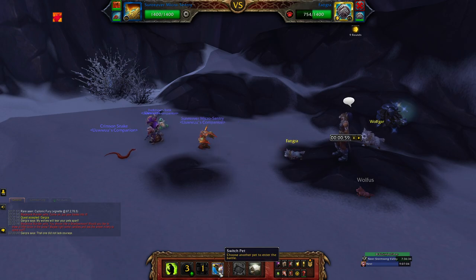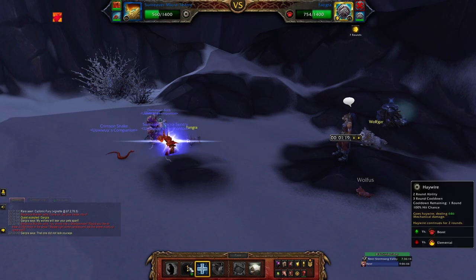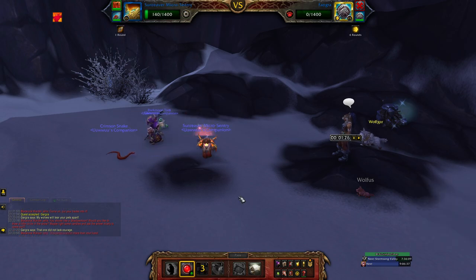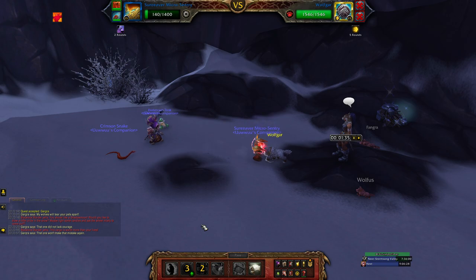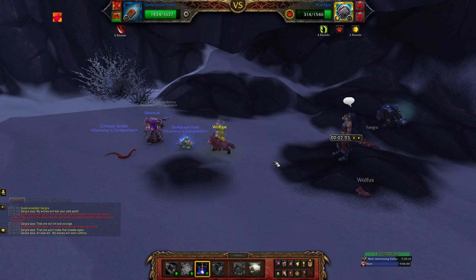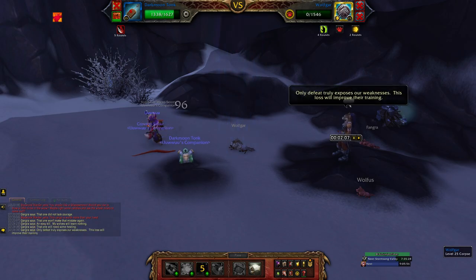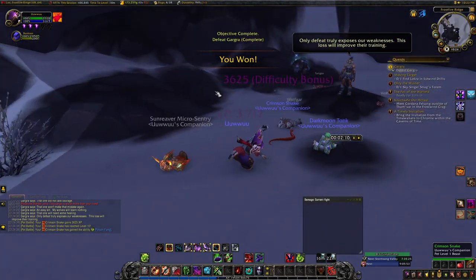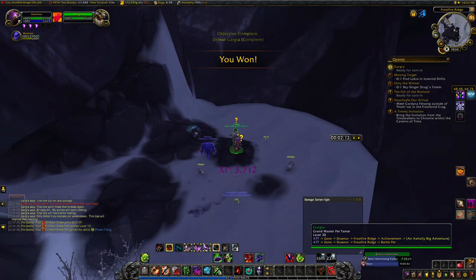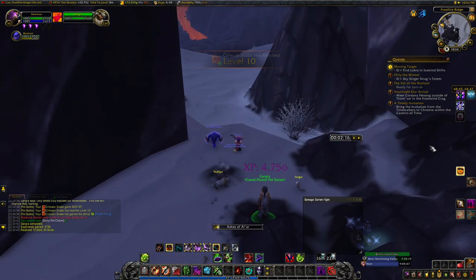Haywire would continue to Fangra, so I'd swap to my level pet, then back to my Sentry. I would then Supercharge and Haywire again to kill Fangra, which would continue on to Wolfgar. I would spam Fel Emolates until my Sentry died, then swap to my level 25 pet and use any hard-hitting ability — I used a Darkmoon Tonk with Ion Cannon to defeat Wolfgar, which leveled my level 1 pet to 10. I made sure to turn my daily quests in, but it really didn't give me as much XP as I hoped.